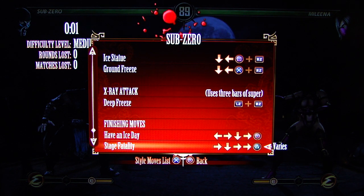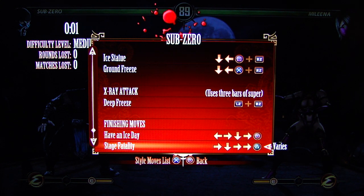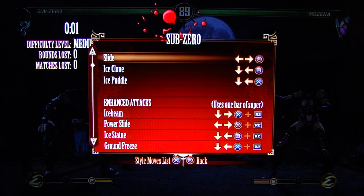We'll do the stage fatality: Forward, Down, Forward, Forward, Triangle. It says varies — because it's a stage fatality, you have to be positioned correctly. Now as you can see, there's special moves: Ice Statue, which is the ice clone from MK3; Ground Freeze, from MK2; Power Slide, which is a completely different motion than it's ever been in any MK game ever. So for all the idiots commenting 'Phil's stupid, he doesn't know how to play MK' — no, they changed the moves. And then Ice Beam from MK1.